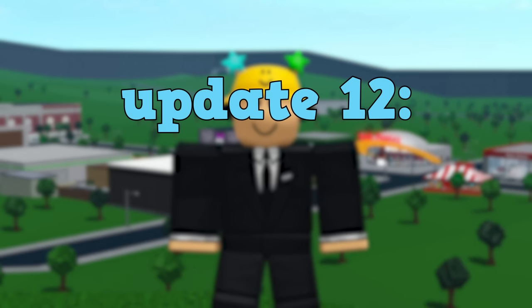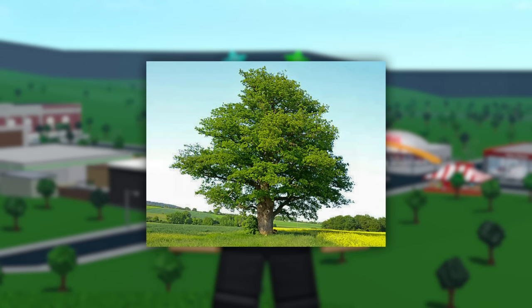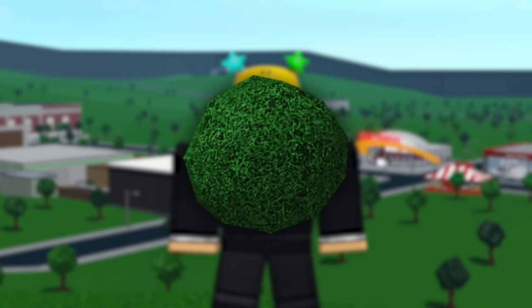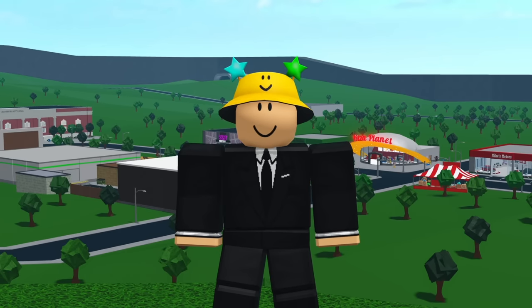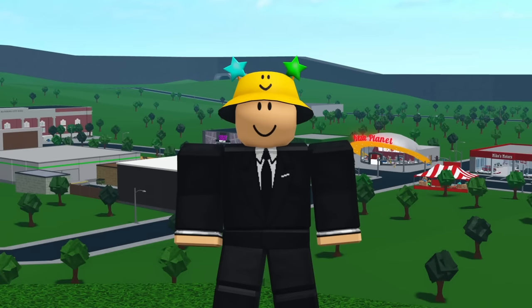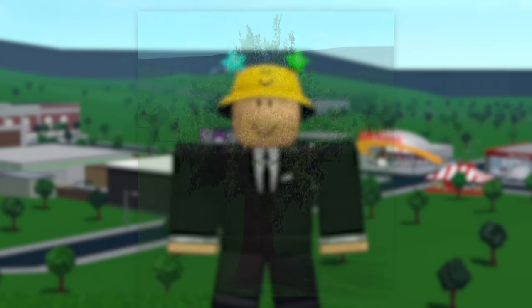Update twelve is adding more realistic plants. Some examples could be a very tall oak tree, pine tree variations, more bushes, more flowers, and new rocks — something that would be a good alternative for decals. This is good for every player because it means you don't have to spend $30,000 for one realistic tree.